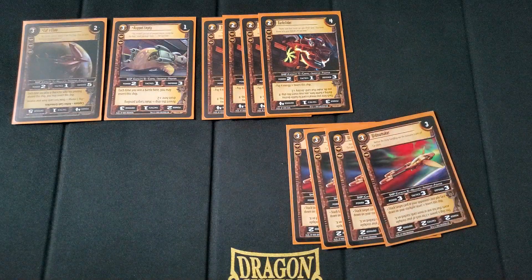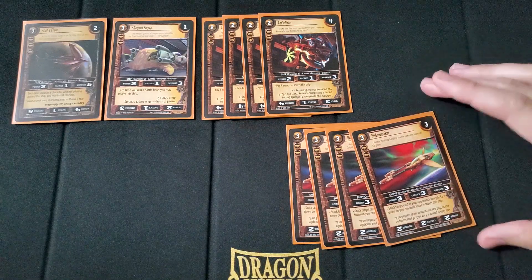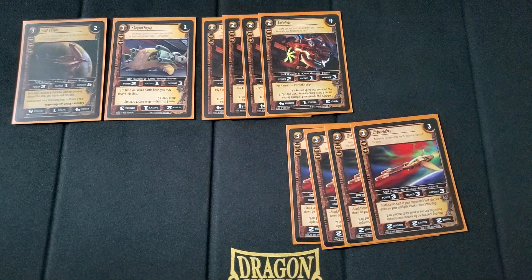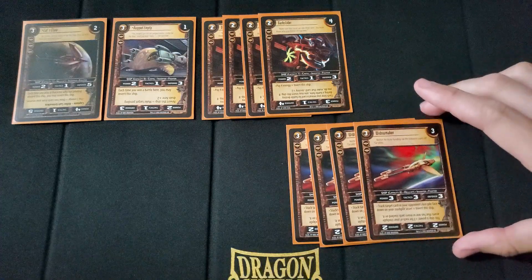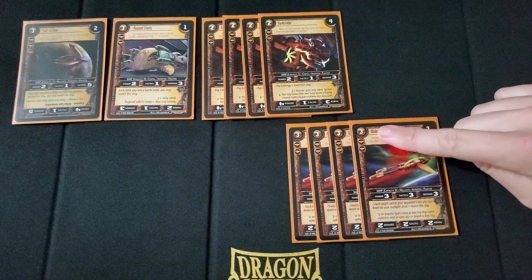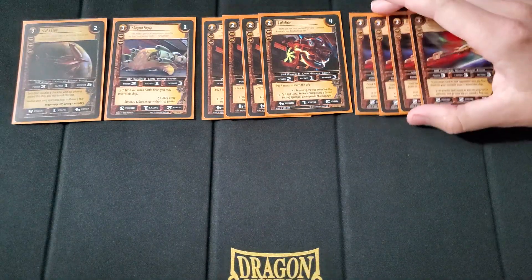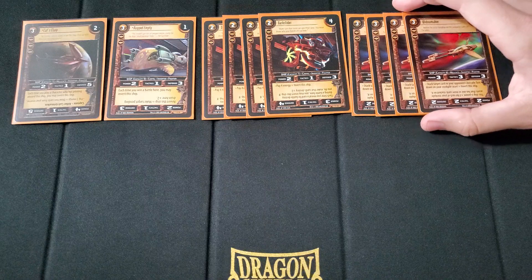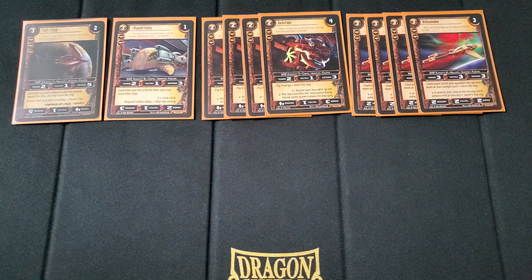Next, we run 4 copies of Widowmaker. 3 cost, 2 threshold, 3 destiny — just straight 3-3-3. This card is covered in 3s. You can stack a target card in your opponent's lost pile face down on your stockpile asset to invert this ship, but we won't be doing that — you don't really want to invert it anyway since it only cares about stockpile assets. Basically it's a 3 cost, 3-3-3 stat line. 3 tactics is really, really good — it typically means you only need 2 things there to flip battle destiny on average.